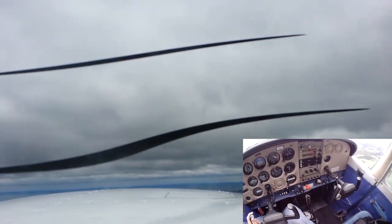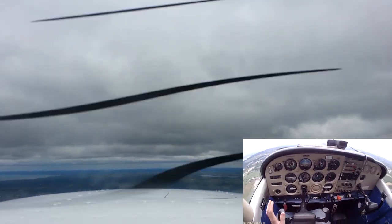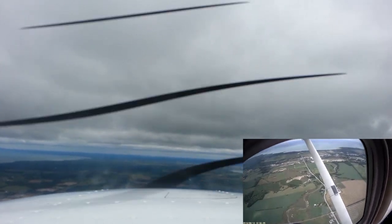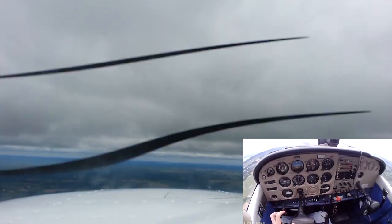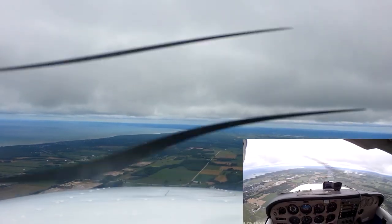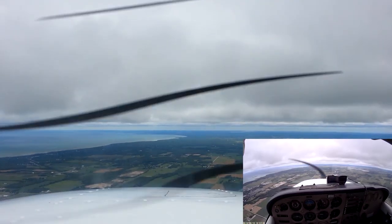Every flight that I do, I like to at some point do an emergency scenario — often it's engine failure, sometimes it's something else like a particular control or instrument not working. Let's just say we had an engine failure right here. We have so much height we could probably turn around, go halfway down the downwind, come back and still land. What I would probably do is just orbit in place for a turn or two until we got down to our downwind height. As with any dead stick landing, just make sure you don't put the flaps down until you know for certain you can make the field, and consider the wind.